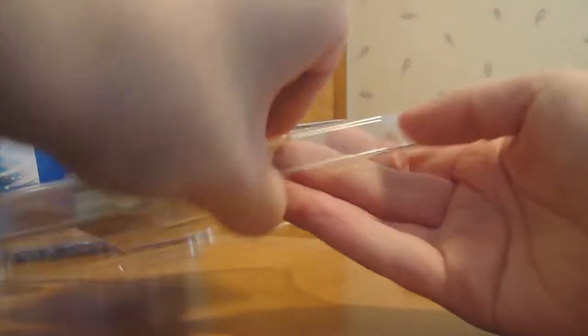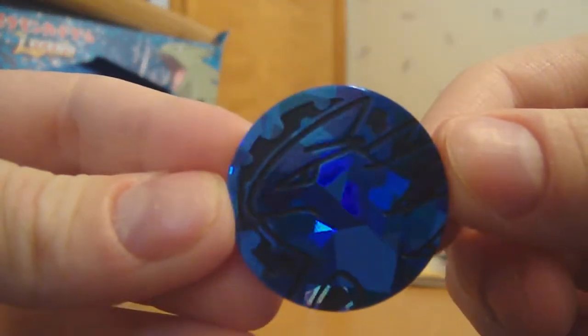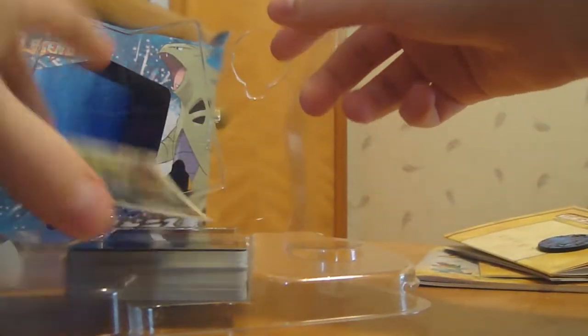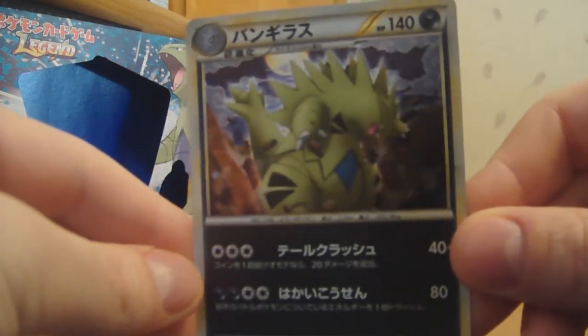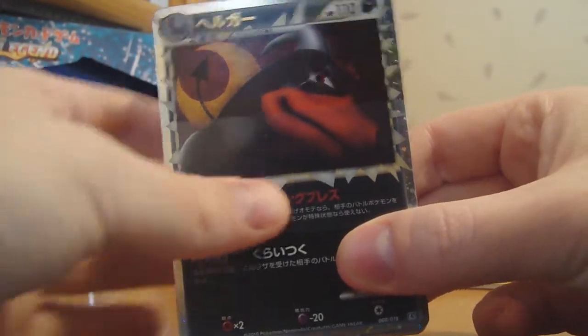First you get this Tyranitar coin, it's actually pretty cool. The back is just Pokémon, which is in English. And you get this pretty awesome Tyranitar holo — that's pretty nice, I like that. And even more awesome is that you get this Great Houndoom. That looks pretty sweet. It's got the Crescent Moon in the back, that's pretty awesome.